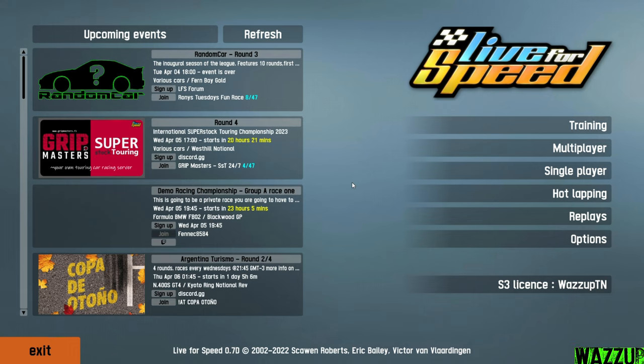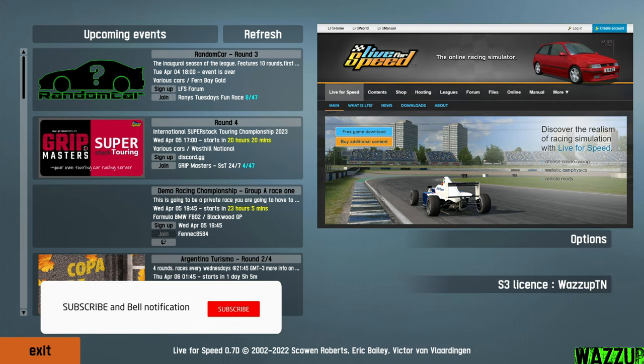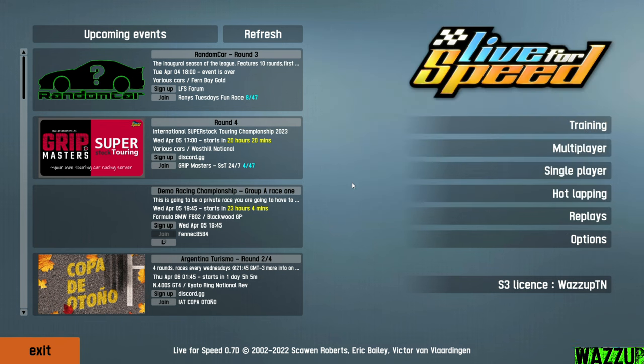What's up everyone, I'm Azap. In this video we are back again with Live for Speed. Today we're gonna be trying the free version of this game. To get it, it is very simple: go to Google, search bar and write lfs.net, make an account, download the setup of Live for Speed and login with your account so you can play multiplayer and host servers with your friends.